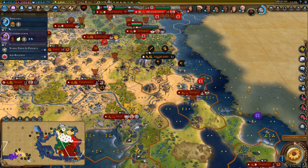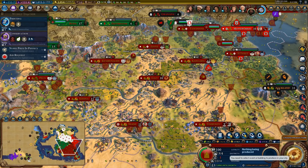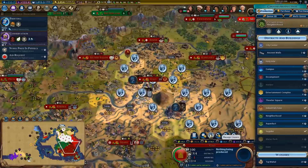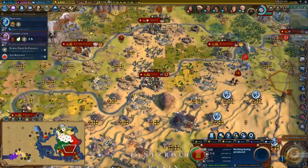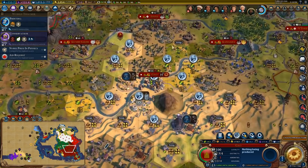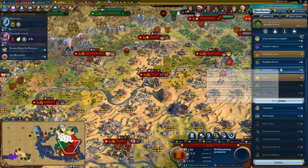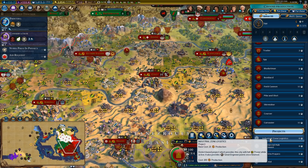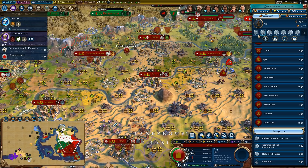We'll finish this next turn and then go build the Terracotta Army — mainly for era score. I completed a neighborhood in here, so this city now has really, really good housing. It has a holy site, Saguba, and an industrial zone — pretty good districts. I don't think I actually want more districts in here. I'm perfectly happy to just let this sit the way it is. So maybe I'll queue up useful projects like a spy, and then bounce between industrial zone projects to generate a lot of great people points.